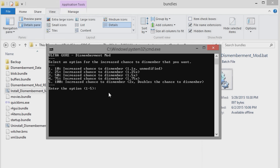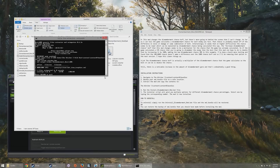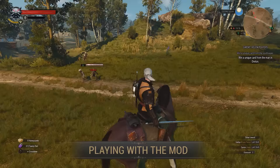Here you can select a percentage chance for dismemberment, but I would actually suggest that you go right for the 100%, because like I said, it's just a percentage chance on top of a number of other modifiers. This is not the only thing that modifies this value. For best results, if you want the highest chances of dismemberment, go for 100%, as well as equipping a monster trophy in-game that also increases your chance of dismemberment.